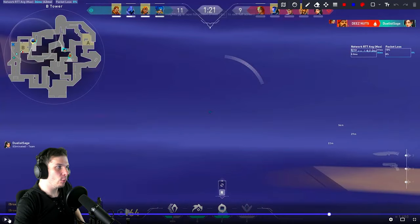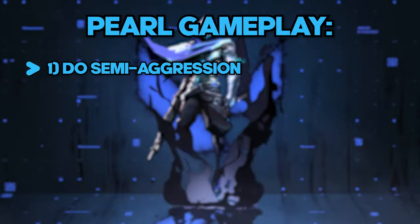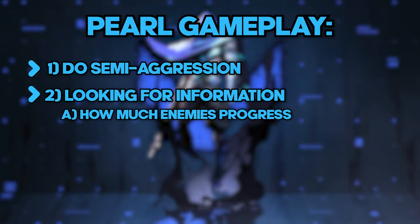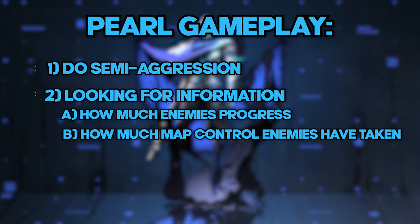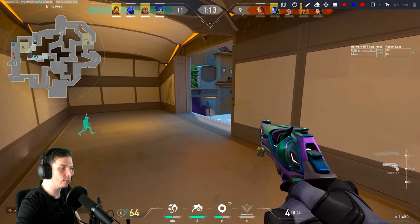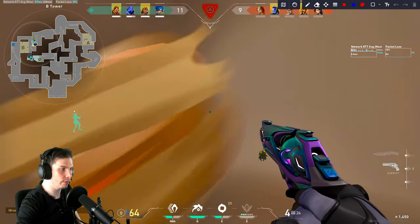You need to play Pearl kind of the same way you're playing Split and Ascent — semi-aggression, taking more information on how much enemies have progressed or how much map control they've taken from you. That is the smart gameplay on Pearl. Just letting the enemies take this much map control without contesting them at all is not really good on Pearl.